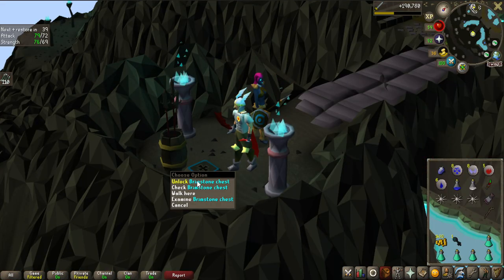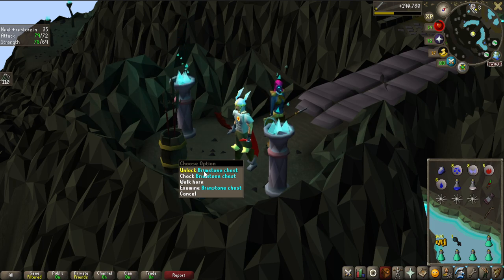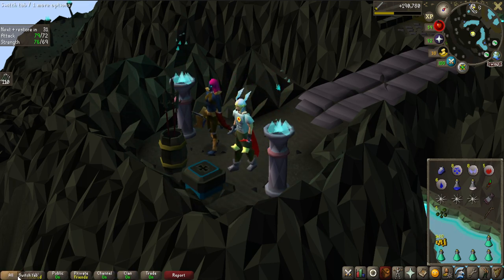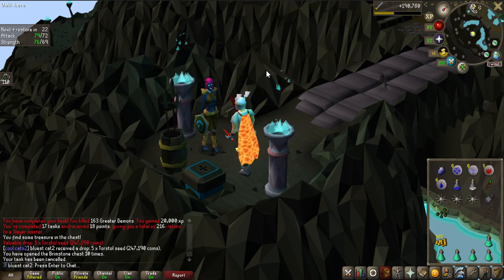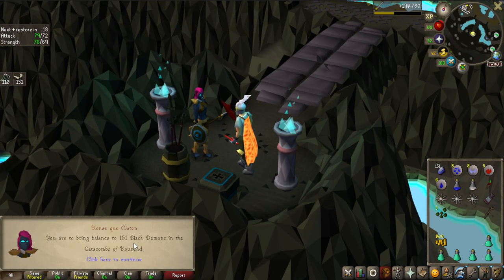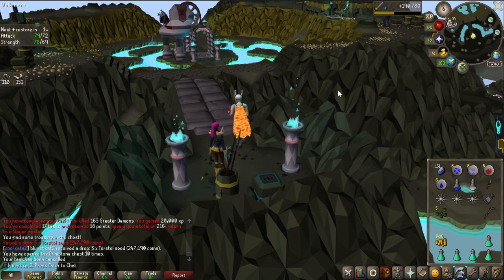I prefer to open my Brimstone Chest after each Konar task. Got one and we get... Torstol Seeds. Could be useful in the future. Iron Dragons in Brimhaven Dungeon — no, I'm not doing any Dragon tasks. Maybe I should have blocked that. Black Demons in the Catacombs of Kourend — that's not bad, they drop some rune items I can alch.